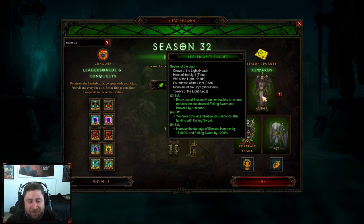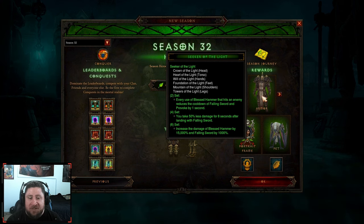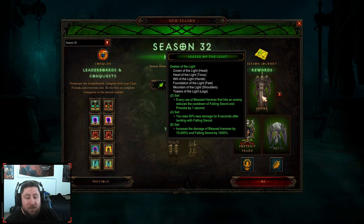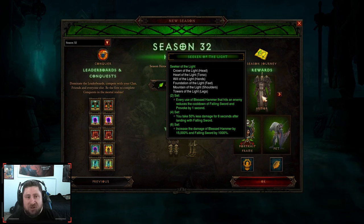The two-piece set for Seeker of the Light: every time Blessed Hammer hits an enemy it reduces the cooldown of Falling Sword. The issue is Falling Sword just isn't a damage dealer — we really just use it as a way of transportation or movement to get through dungeons and rifts. The four-piece set is you take 50% less damage, which is good, so you're a little more tanky. Then on the six-piece you get increased damage with Blessed Hammer and your Falling Sword, so really this is just Blessed Hammer with Falling Sword used for movement.